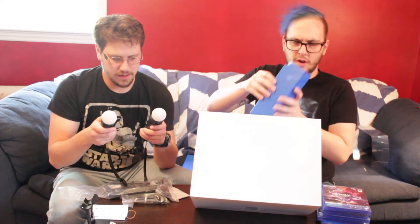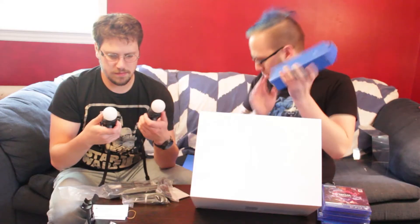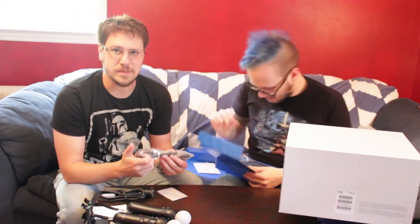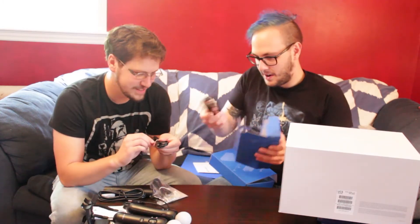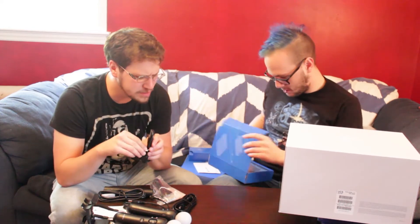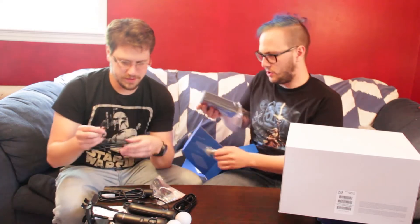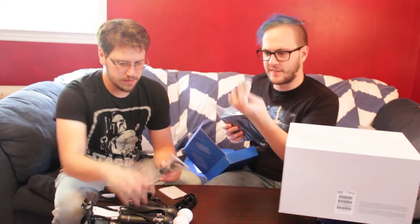We've got a bunch of little compartments in here — this is all the different wires. Here's the power cord. There's a lot of stuff. This is near Christmas right now, this is exciting. It needs a power cord — it doesn't just hook right into the PlayStation. The secondary processing unit needs its own power. What I'm unpacking right now is this little extra mini PS4-like thing that goes on top to connect it. And here are the headphones that came with it.